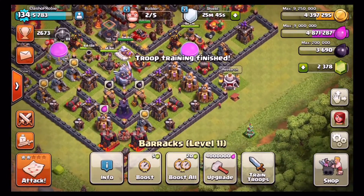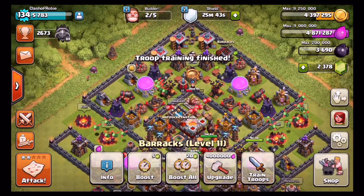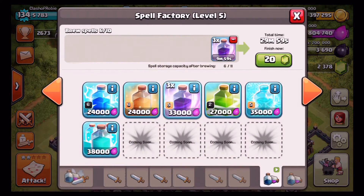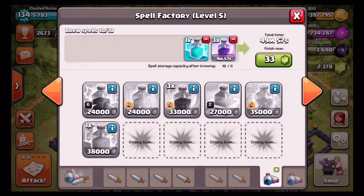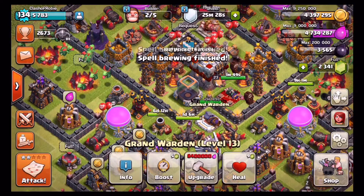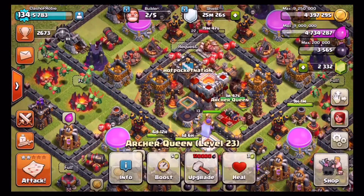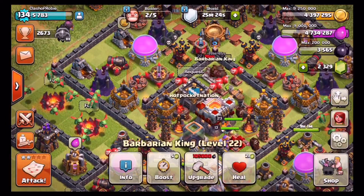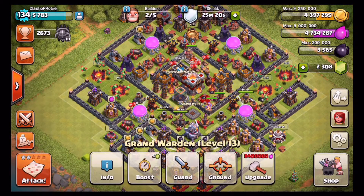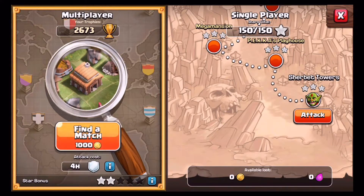We're going to be using all baby dragons on this attack guys — it's going to be one hell of an attack. We're going to use about three rage spells. This clone spell takes up about four housing spaces. If you guys don't like that, I would suggest finding a new spell to use because four housing spaces is a lot for a spell. We do need heroes for this raid and we're going to have to set the warden to air. When I go switch from ground to air, I have a terrible tendency to switch my warden around, especially in war. So let's go out and find an attack.